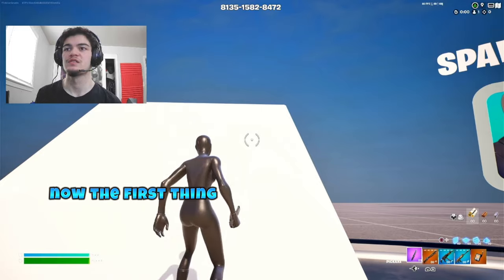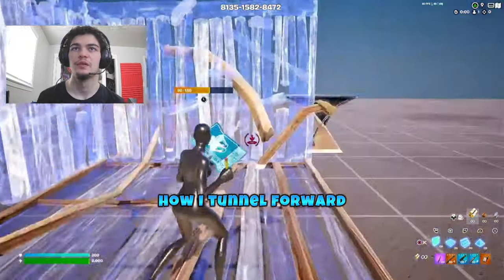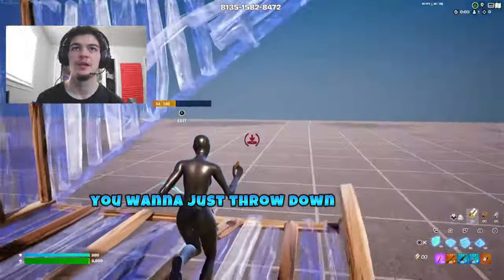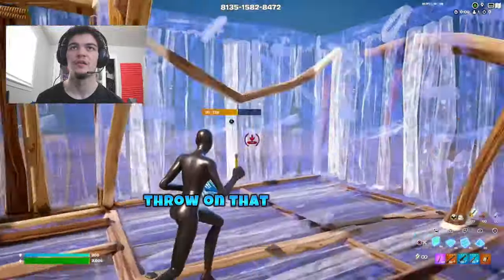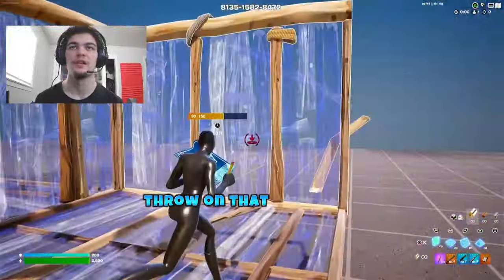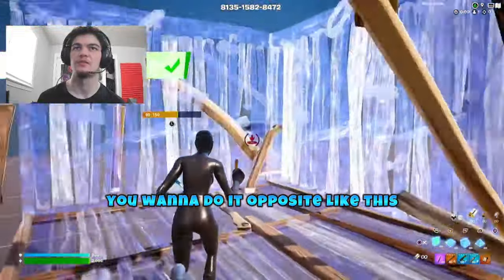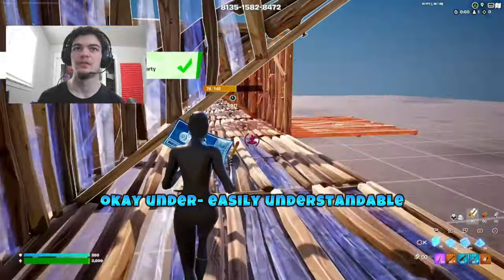Now the first thing I'm going to show you guys is how I tunnel forward. You want to just throw down the wall wherever the person is who's looking at you. So if they're ahead of you, throw on that wall first. Get to the left, throw on that wall first. To the right, you want to do it opposite, like this — easily understandable.